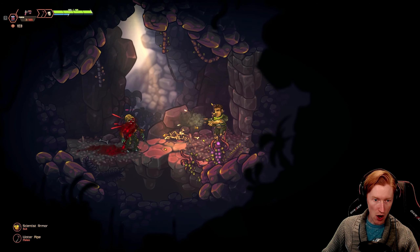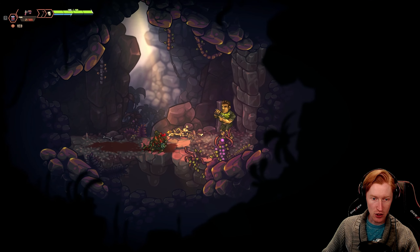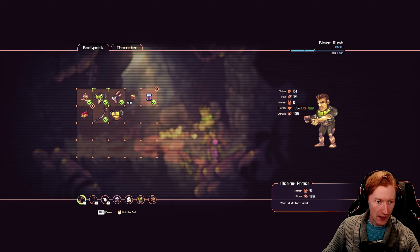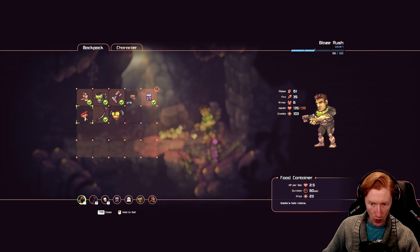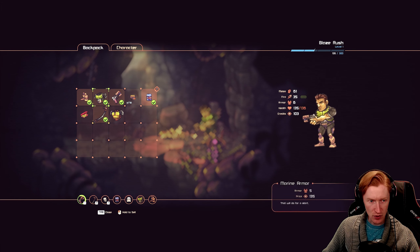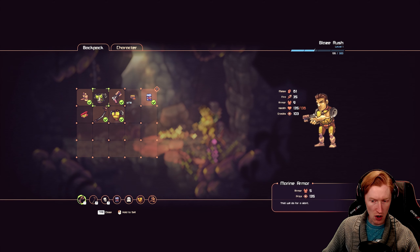Whoa, buddy — I'm gonna need you not to do that. I'm gonna need you to never do anything again actually, because now you're dead. That's what you get for running up on me. Okay, is this equipped right now? I'm gonna assume it is because that's a little checkbox. What is this, a food container? We're actually pretty okay on health right now. What is this? It looks like a pipe — it is a water pipe. Surprisingly not made out of water. Hilarious. Things can see you in this armor even if you shut your eyes. Okay, so we switched our armor.